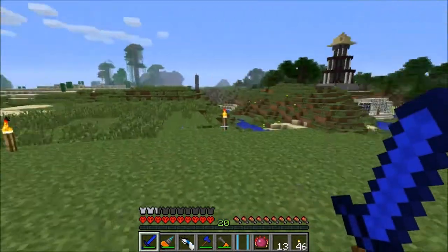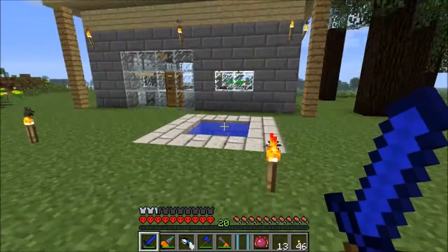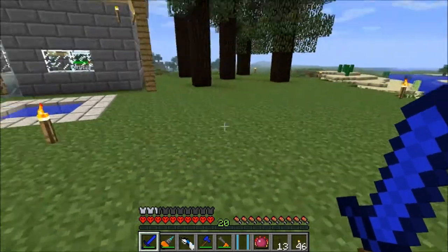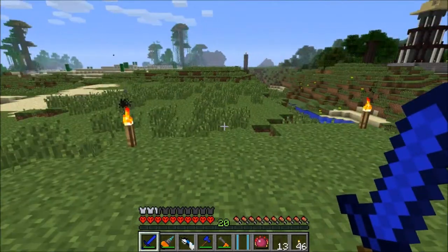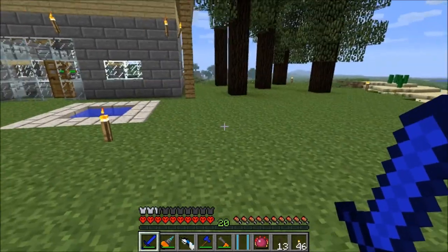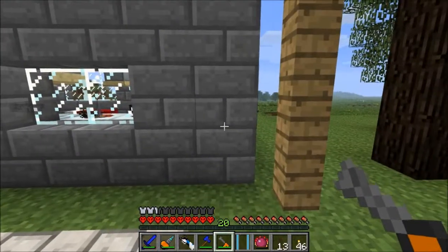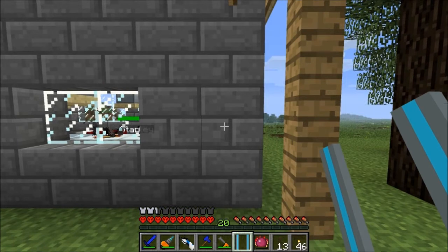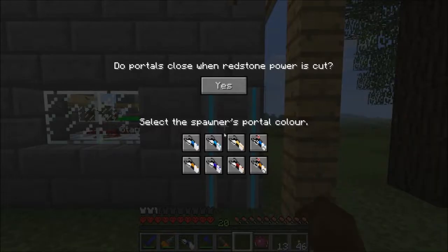I kind of want to put up a portal spawner area — either that, or set it up right on the outside of my house right here. That might not be a bad place right on the outside of the workshop. Let's do that short term. So I'm going to put that there. Do portals close when redstone power is cut? Yes.